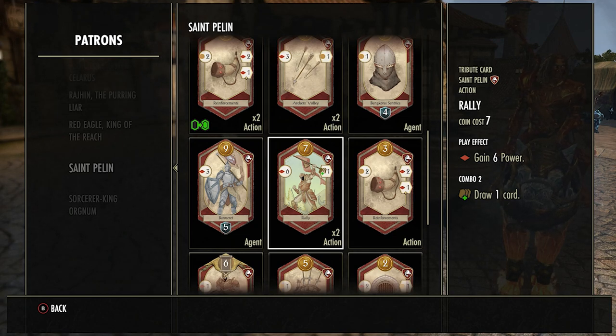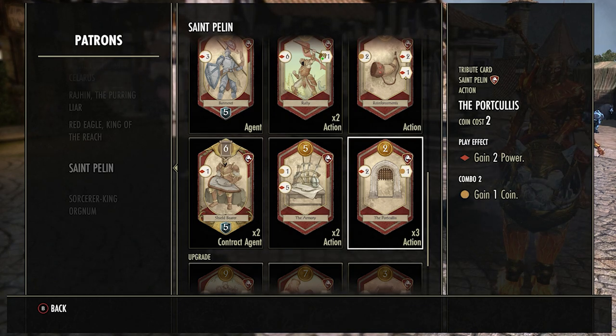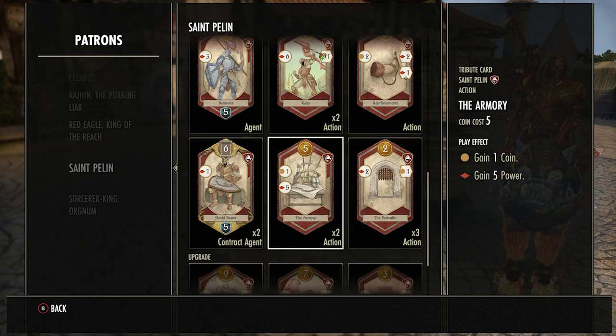The Portcullis is a pretty basic card — not that great. Maybe okay to buy on your first or second turn, but it really doesn't give you any coins and early game you want to focus on coins over power. I think a lot of people get baited into buying it thinking it gives good power, but it's actually not that good. I generally skip it and make someone else buy it. The Armory is the second best card in the game in my opinion — costs five coins, gives you five power, and you get a coin back. Amazing early game.